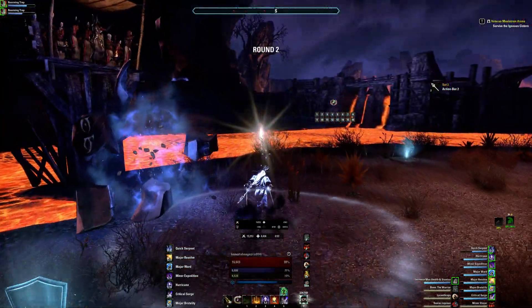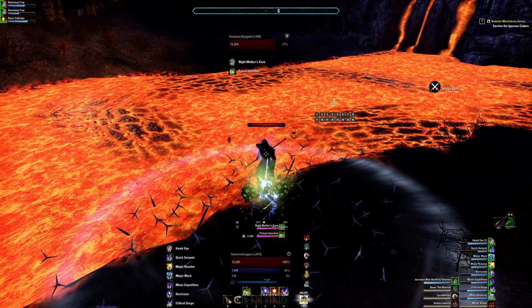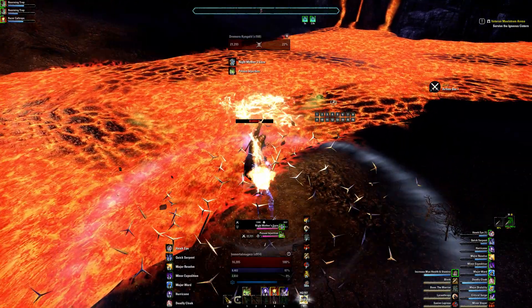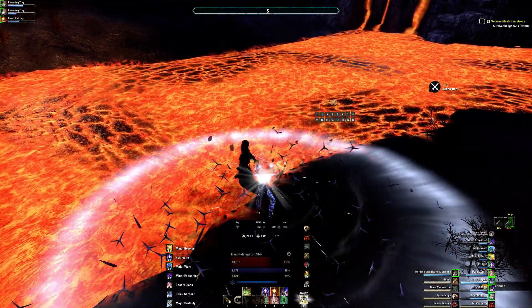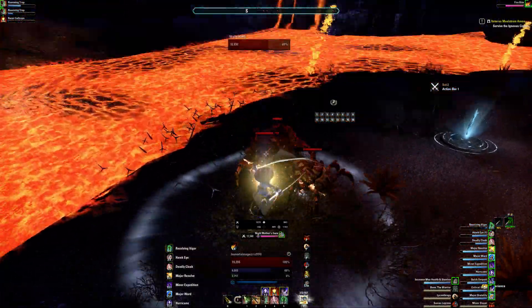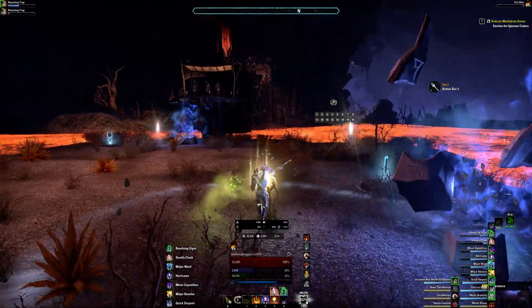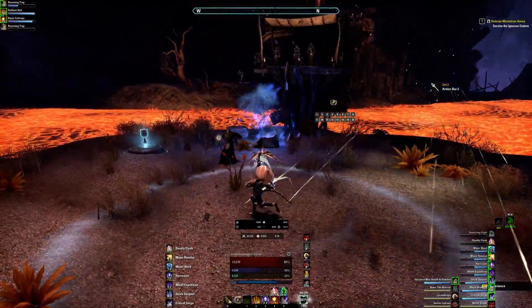In the second round, our key priority target is going to spawn back here, which is the Kingald. If they do a heavy fire attack like that, you need to interrupt them immediately, otherwise it will deal immense fire damage and probably kill you. And if you're a vampire, it will definitely kill you.